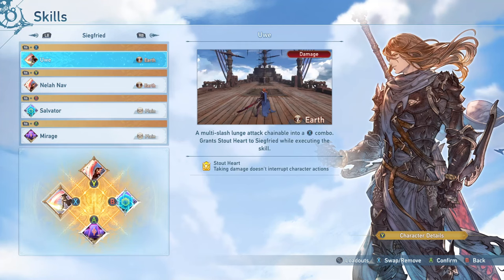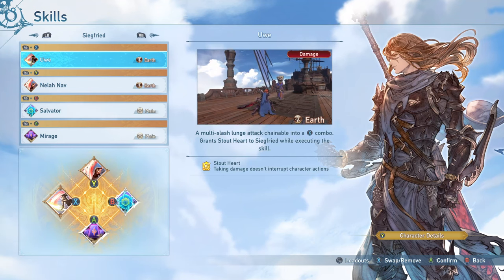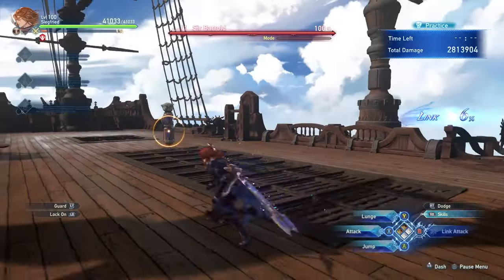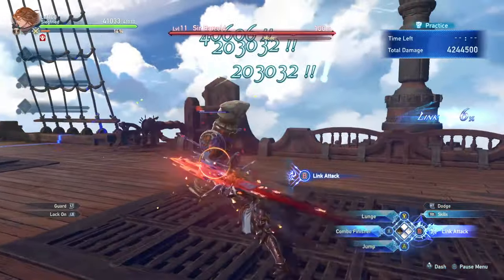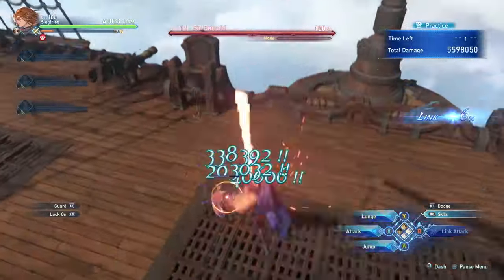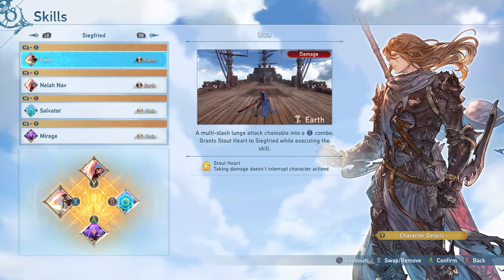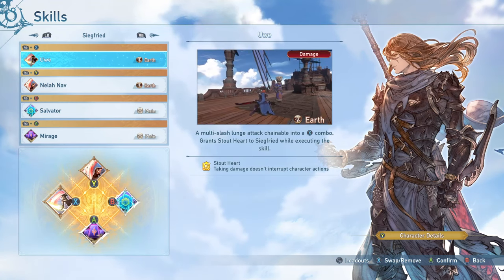Let's talk about Siegfried's skills. I'm going to intentionally not pronounce the name of this first skill. It is a multi-slash lunge which can be used as a very effective gap closer from across the field that is chainable into your Perfect Execution combo — very nice for not only starting your combo but for gap closing on enemies. You also gain Stoutheart while using it. Absolutely run this at all times. If you go into your Perfect Execution combo afterwards you also have Stoutheart during that, meaning you can just go in on an enemy and not be interrupted by anything they are doing.